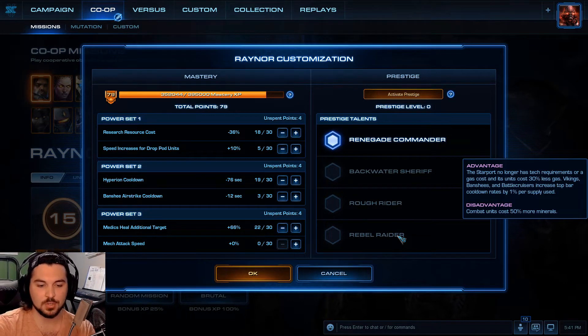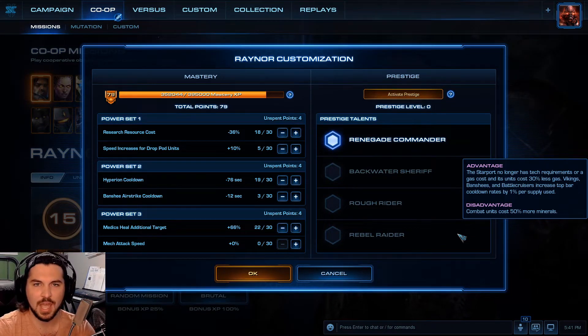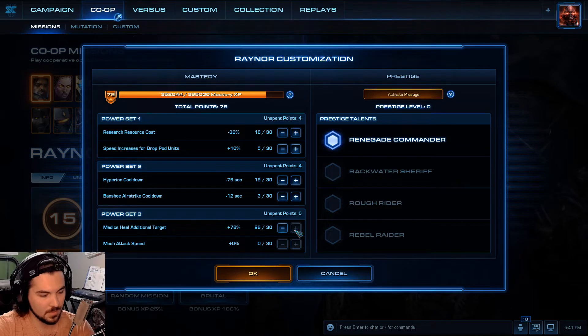Next one is Rebel Raider. Starports no longer have attack requirement or gas cost — unit cost is 30% less gas. Vikings, Banshees, and Battlecruisers increase top bar cooldown rates by 1% per supply used. That one's decent too. The disadvantage: combat units cost 50% more, which means more minerals. I don't like it though. I thought I already added these — I probably hit cancel. That's why it didn't do anything.